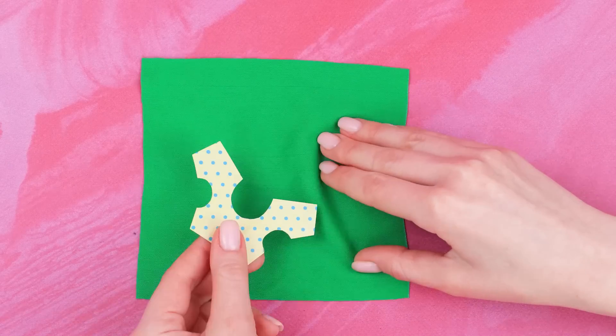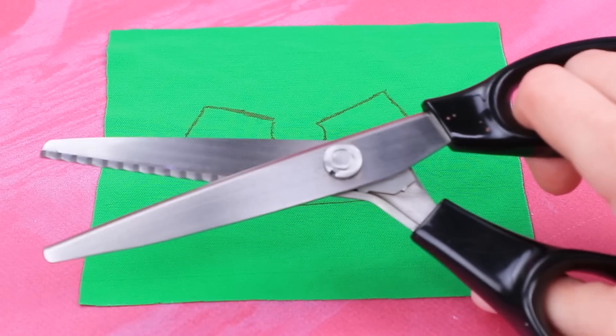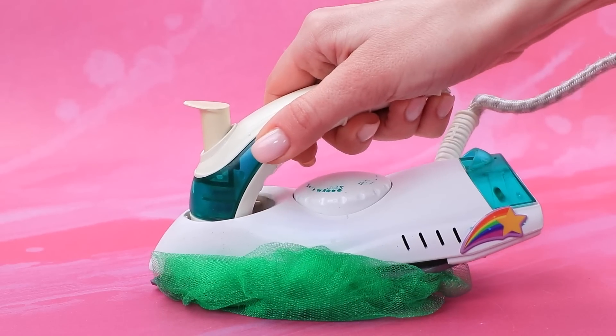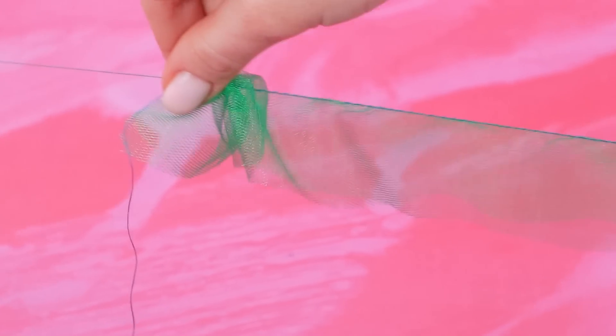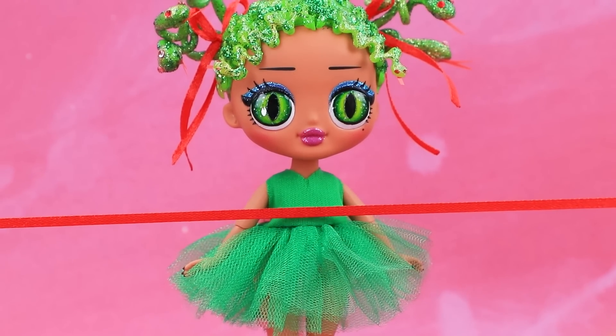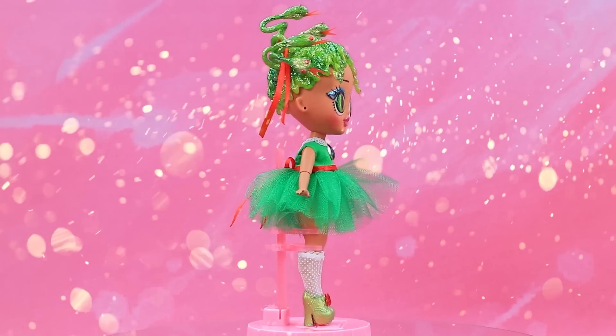Outline the clothing pattern. Add a green crop top and now a fluffy skirt — sew it and add a belt. Now Medusa is a stylish teenager.